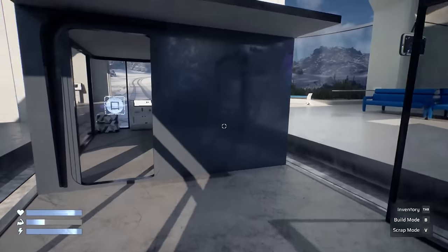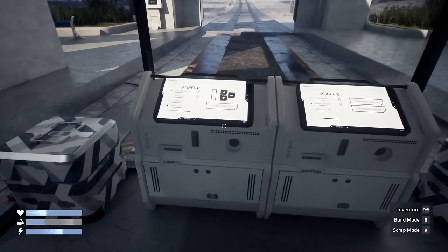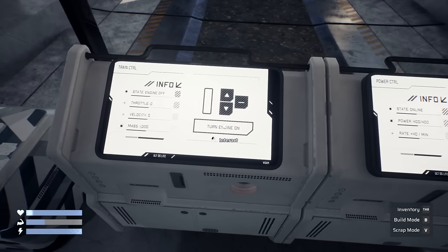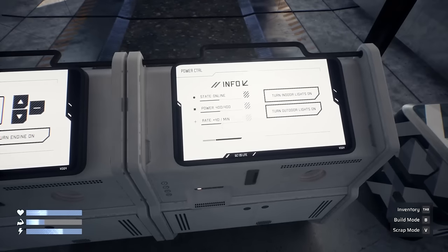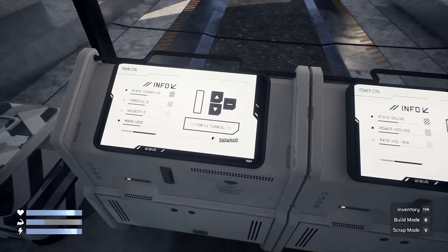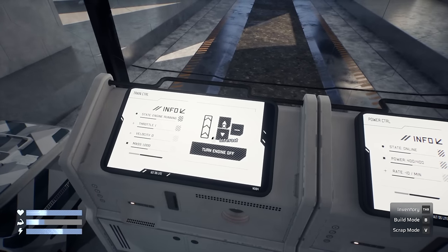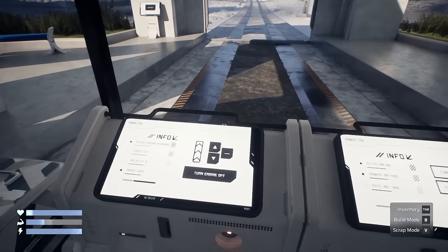It'd be interesting if rather than long train, I could do tall train. That could be funny. Alright. So we have engine, state, throttle, velocity, mass. Power 400. Oh, so we are actually gaining some amount of power. We don't need anything else. Engine's turning on. Let's get rolling.